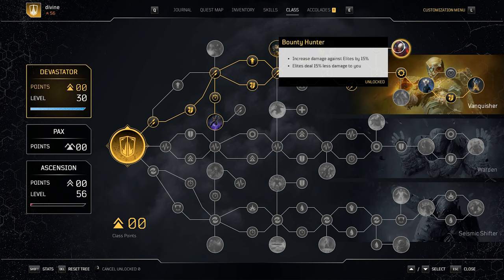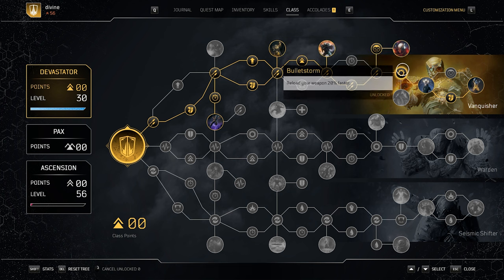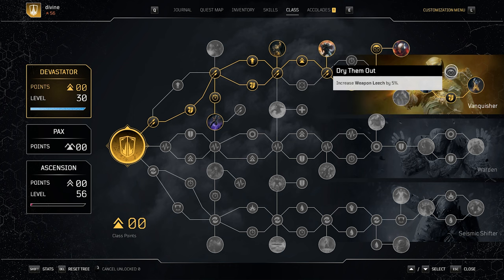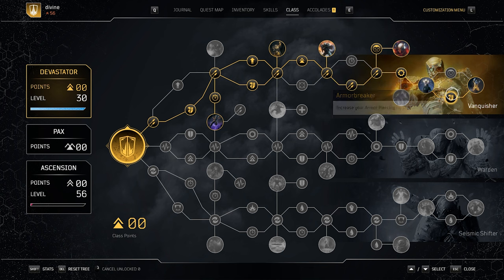Then the next node is Bounty Hunter — we increase our damage to elites by 15% and elites deal 15% less damage to us. Into the Fray and Bounty Hunter are pretty much the only protection nodes we really get. Then we continue down the branch to increase our reload time, which isn't really important at all. Then enemies who damage you will have their physical damage reduced by 10% for five seconds — this is mainly going to be helpful against bosses that take a couple of extra seconds to die, so enemies that hit you are going to deal less damage to you afterwards. Then I grabbed more armor piercing — you could also grab more weapon life leech if you're having trouble surviving, but I found armor piercing was more beneficial.